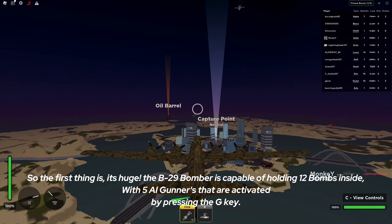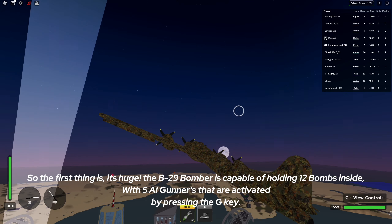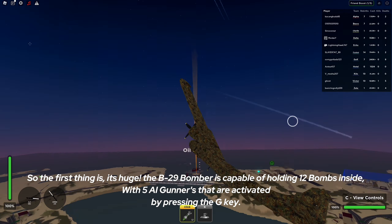The B-29 bomber is capable of holding 12 bombs inside, with 5 AI gunners that are activated by pressing the G key. This plane is capable of destroying an M4 Sherman tank with 3 bombs.